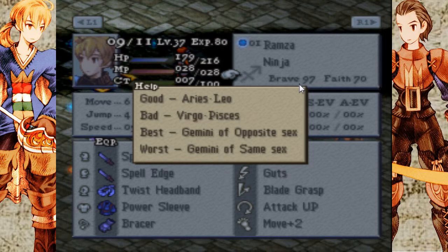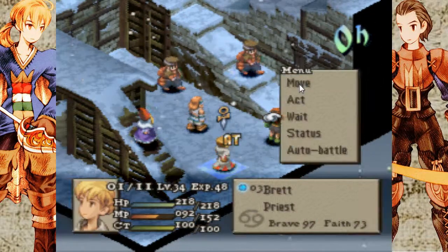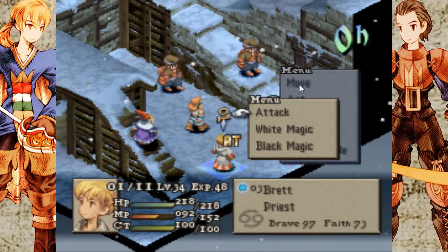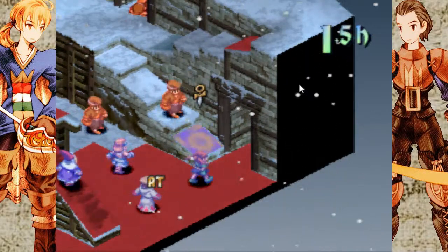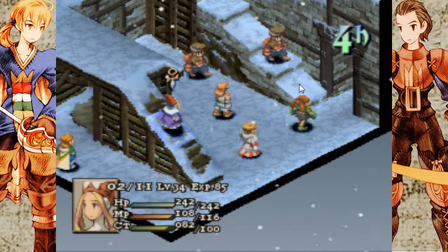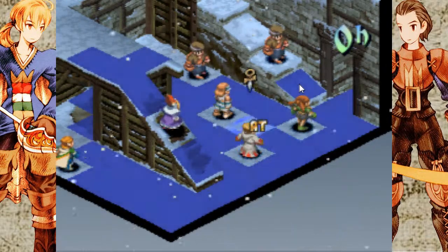Good compatibility with Aries and Leo, bad with Virgo and Pisces, best with Gemini of the opposite sex, worst with Gemini of the same sex. And that just determines how much damage and healing, as well as the success chance of buffs and debuffs and stuff. So if you have good compatibility, you will have a high success rate, whereas if you have a low compatibility, you will have a low success rate.